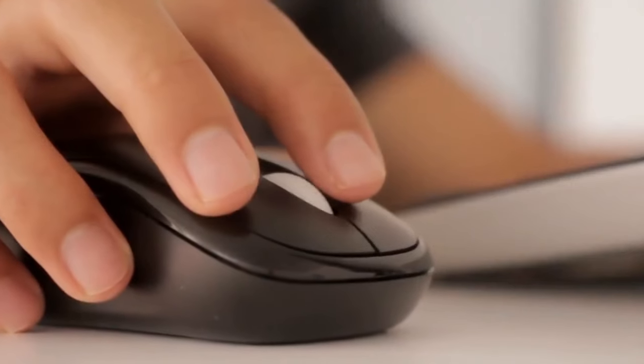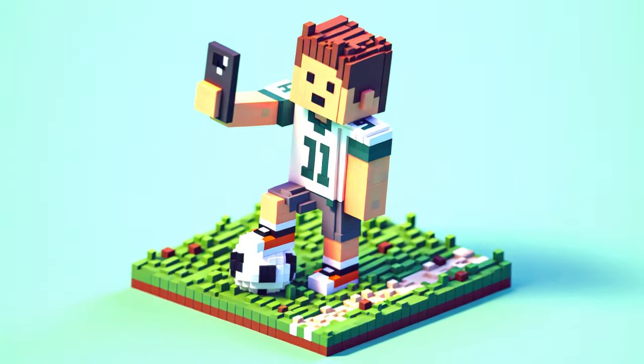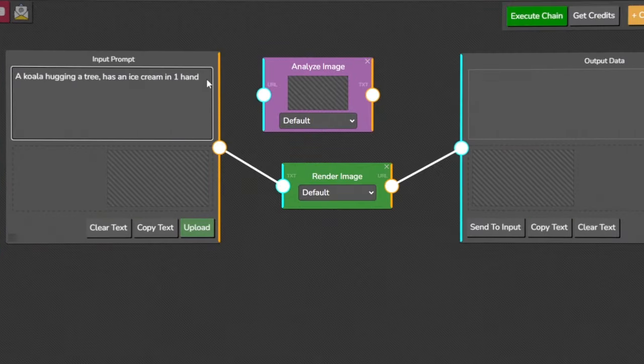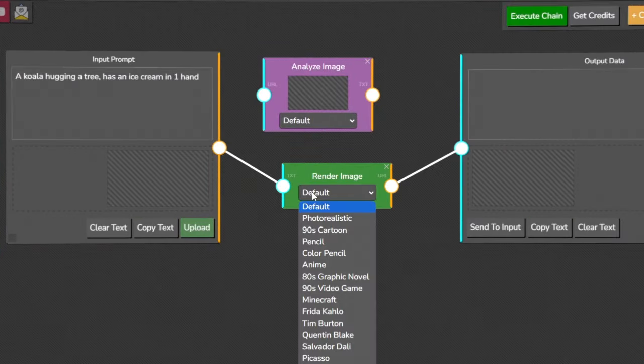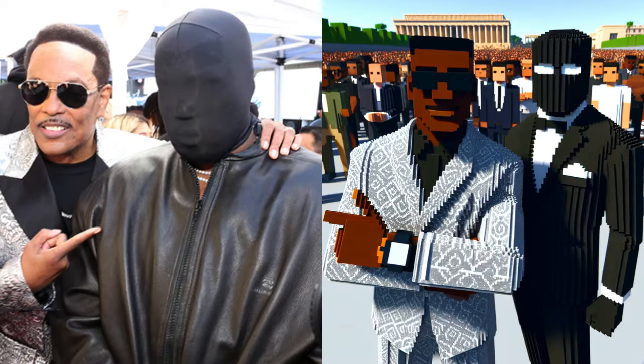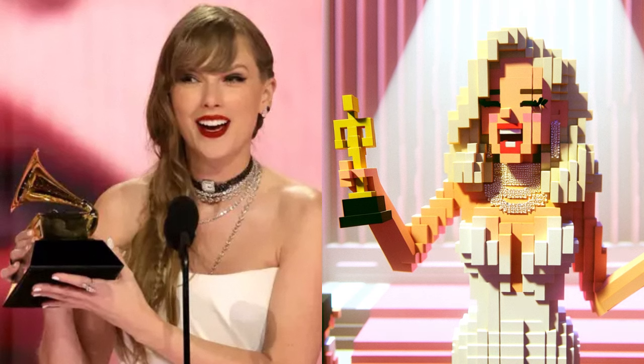Node's GPT is your go-to AI companion for transforming images into Minecraft-style works of art. It's much more than a simple tool — it's an innovation hub where your photos undergo a magical makeover, turning them into pixelated wonders that seem as if they've been plucked straight from the Minecraft universe.